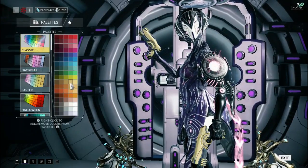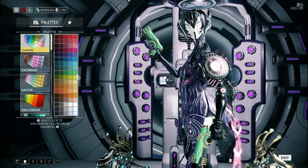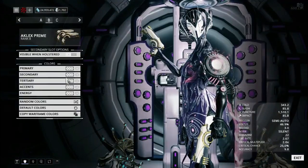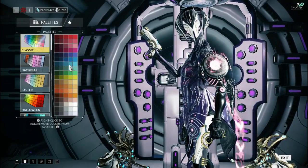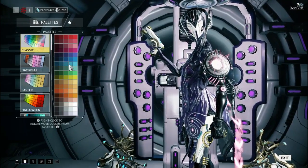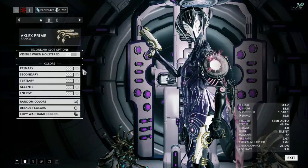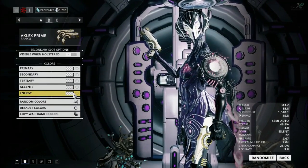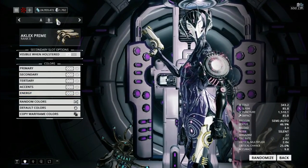Now, if you're coloring your Ocalex, as you can see, the outer shell is your primary, that undertone is your secondary, tertiary controls the inlet lines, the safety switch, and the top part of your slide itself. Accents are obviously all of the metallic bits, and you know what your energy color does, so there's really no point in me showing you all that.